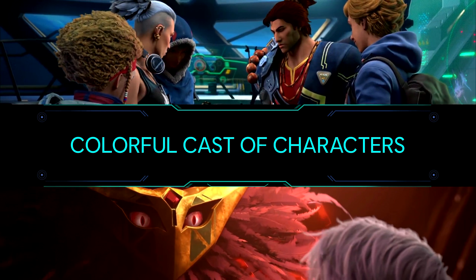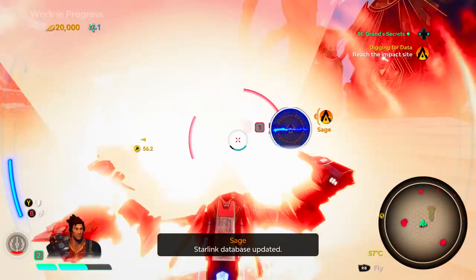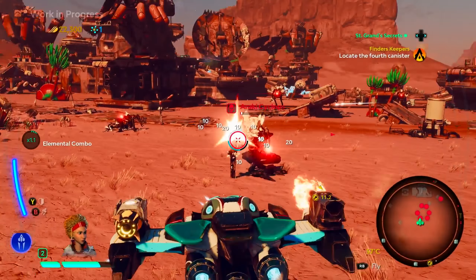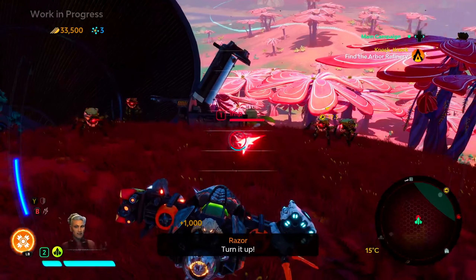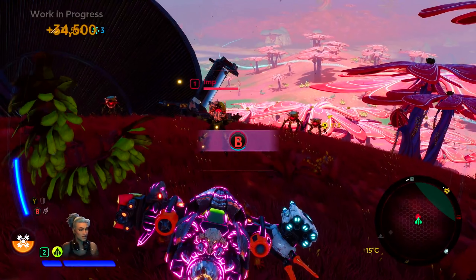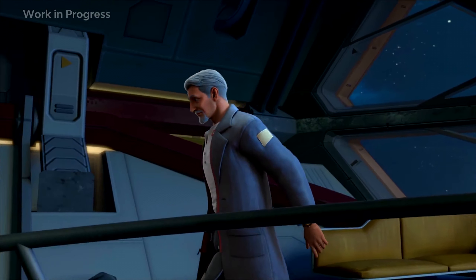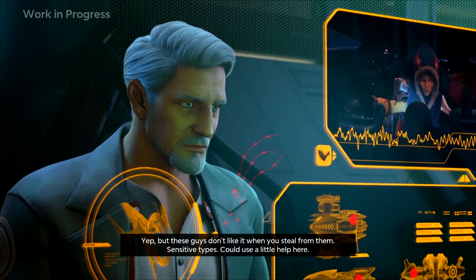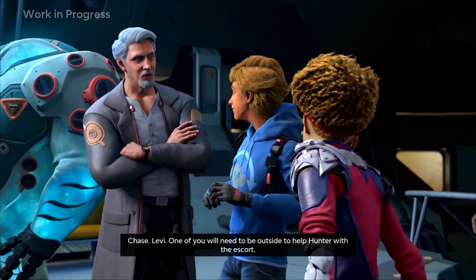The Starlink initiative is filled with many diverse pilots, and you can play with any one of them at any time. Each pilot has a distinct personality, backstory, and special ability that makes them a crucial part of the Starlink crew. This silver fox right here is Victor St. Grand, a genius astrophysicist with an eye for adventure. He's also captain of your mothership, the Equinox, and head of the Starlink initiative.